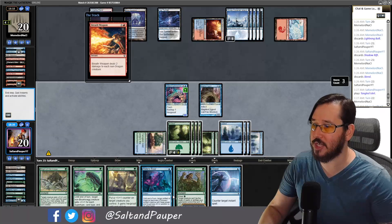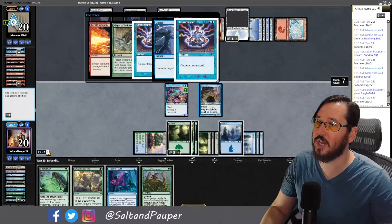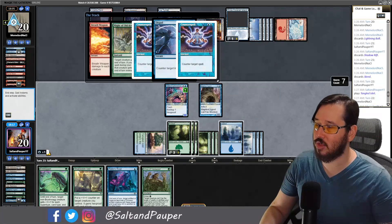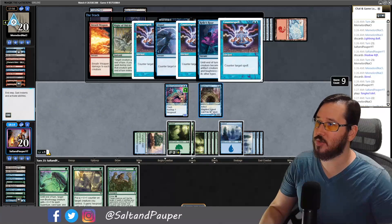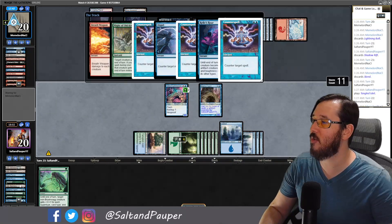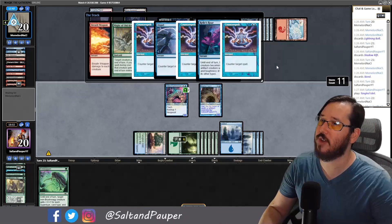Opponent goes for Breath Weapon. We have lots of action. Instead of just Dispeling it, we use Might of Old Crozier to pump our creature out of range, then Dispel the Breath Weapon. Opponent has a Counterspell. We go for Relic's Roar to pump it out of range — they Counterspell again. Lots of resources committed from the opponent. We use kicked Vines of Vastwood for +4/+4, and Snakeskin Veil on the Saiba Cryptomancer for one extra counter. Neither creature dies to the Breath Weapon — they're finally out of responses.